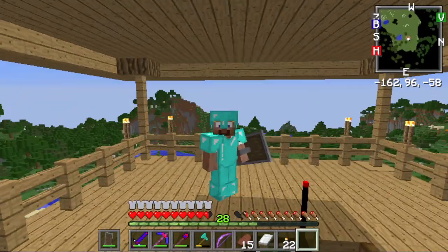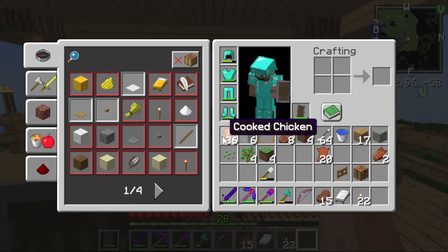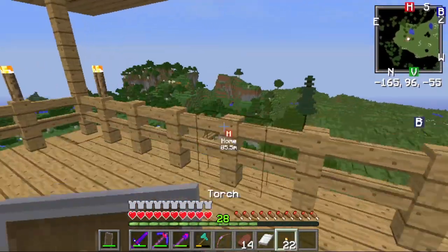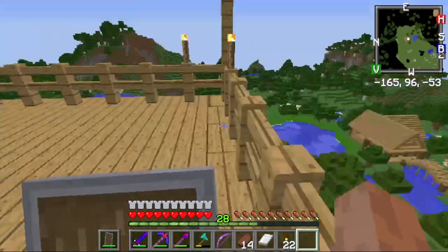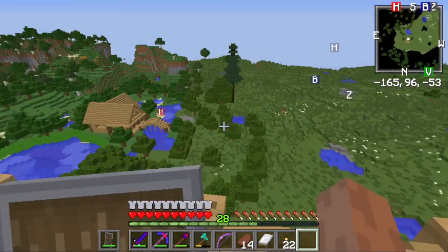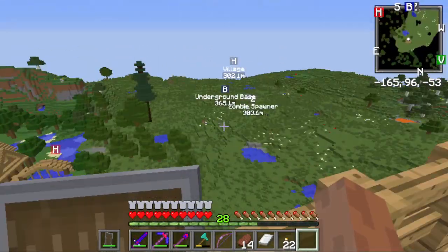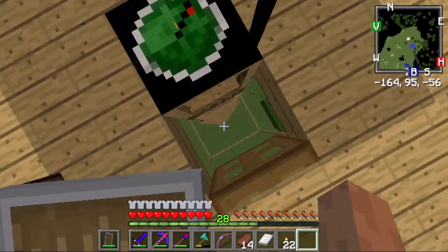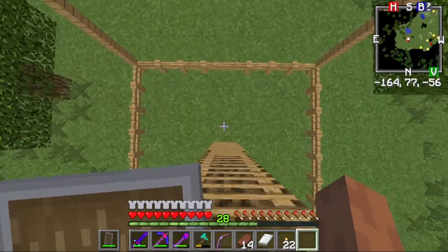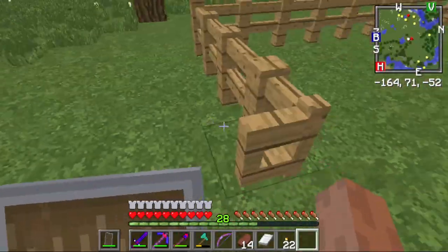Hey guys, welcome back to another episode of 20th Survival, Season 3, Episode 10. In today's episode we are going to be doing a few things, if I can actually think of them right. In the last episode, we finished off the weather tower and we also planted some saplings down in the forest so we could have a forest. So what I wanted to do in today's episode is gather resources for a barn.